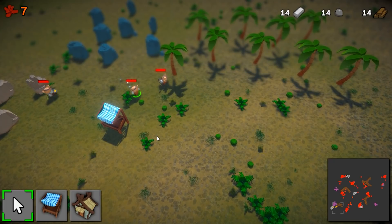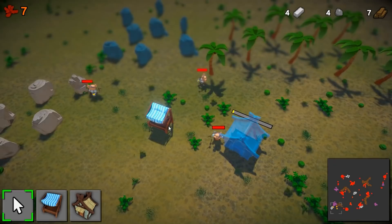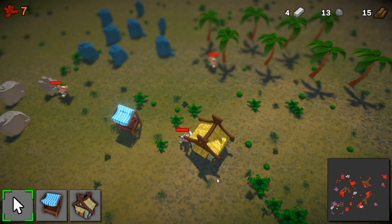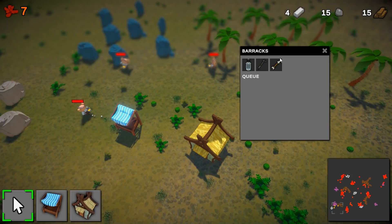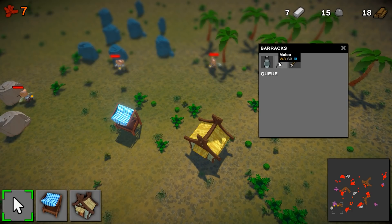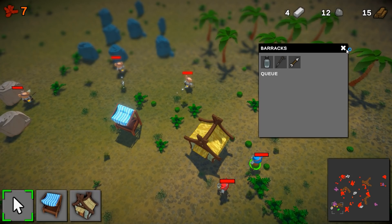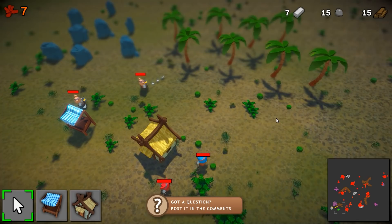Now I can afford to build a barracks. I grab a villager, place the barracks down and send the villager to construct it. The other ones keep gathering. It's almost done constructing — and there it is, it's built. I click on it to bring up the barracks UI and select a melee and a ranged unit. They go through the creation progress and here I've got my ranged unit and my melee unit. I can see some enemies next to me on the minimap — a whole bunch of enemies and an enemy spawner to the right.